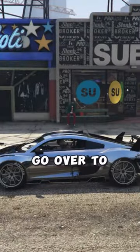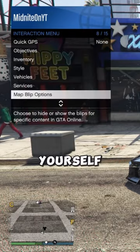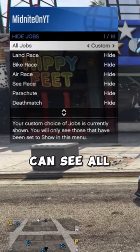For this next glitch, you will need to go over to this specific clothing store. Once you've made your way over here, you're going to register yourself as a CEO and turn the map blip option jobs on so you can see all of the races.